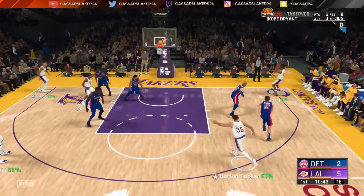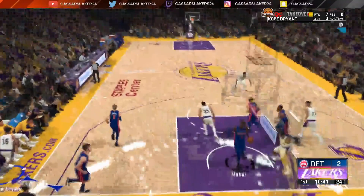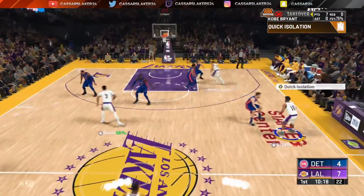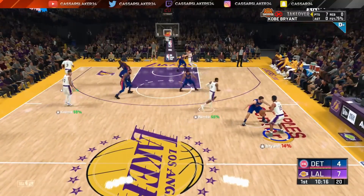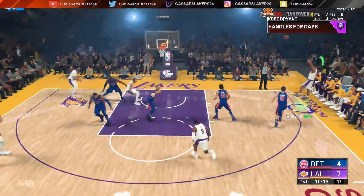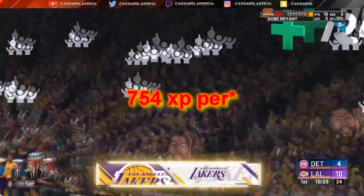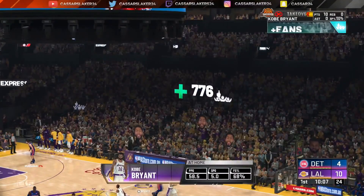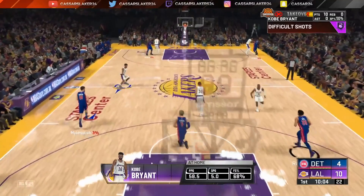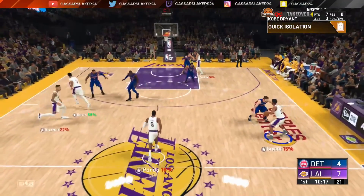Four fadeaway threes gives you 3,200 XP, four fadeaway middies gives you 3,200, and four standing threes give you 3,200 as well. The best shooting reps come from fadeaway middies, fadeaway threes, standing still mids, and standing still threes. You also get XP for free throw line shots. You get about 754 XP per fadeaway three, and about 640 to 650 XP per fadeaway mid, standing three, or standing mid. Remember — every time you miss a shot, if your percentage goes down, so does the XP you earn per shot.